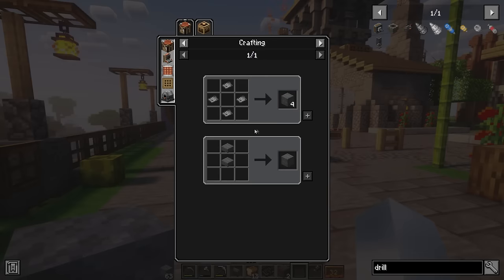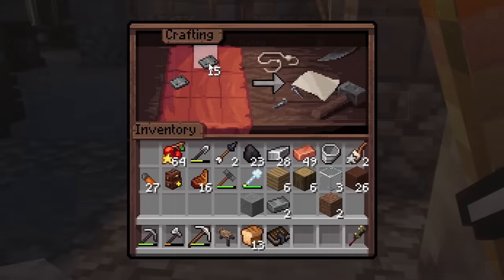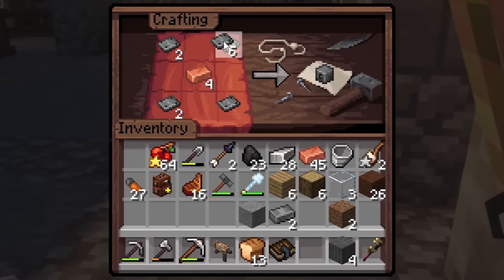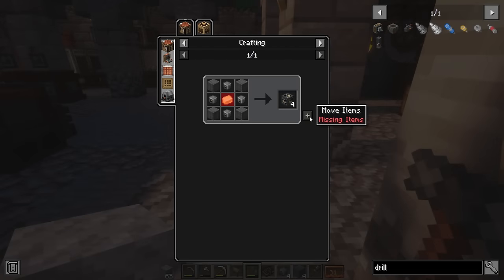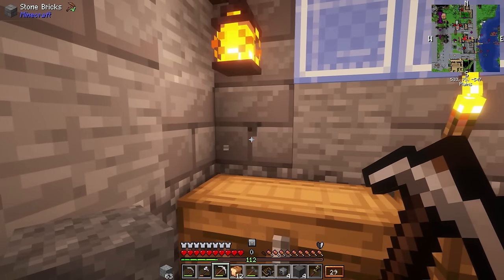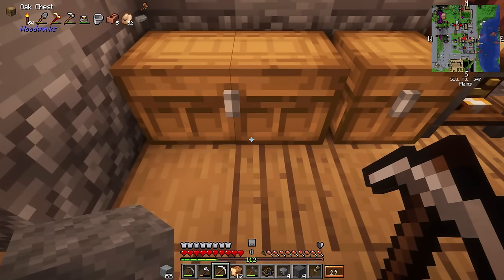And there is — a power drill, one that can break multiple blocks at a time. But to make this, I'm going to have to do some heavy crafting, because this machine requires a lot of parts. Even ingots. And all of my ingots were gone, because I had updated the mod pack and the modded chests where I was storing them were removed.